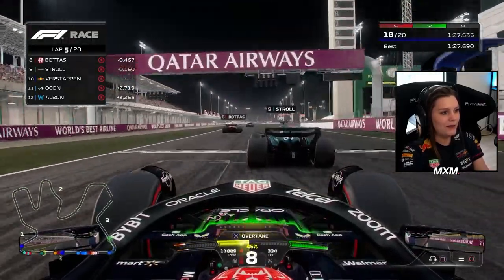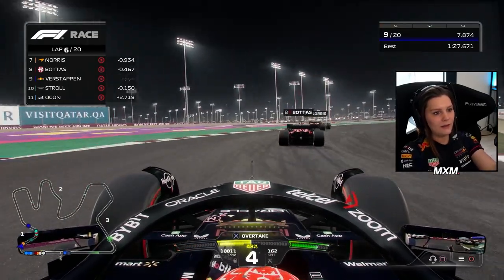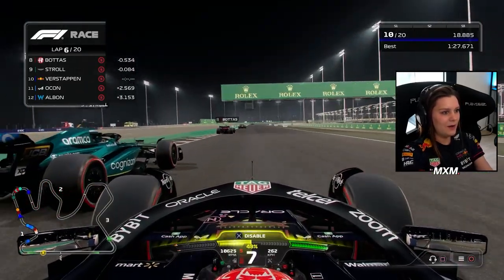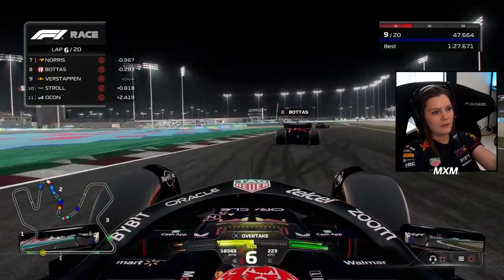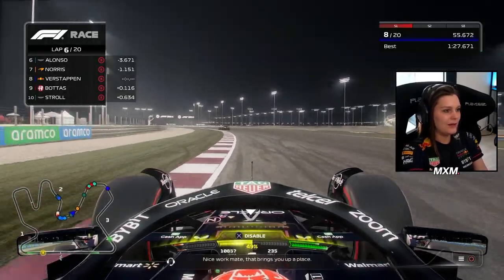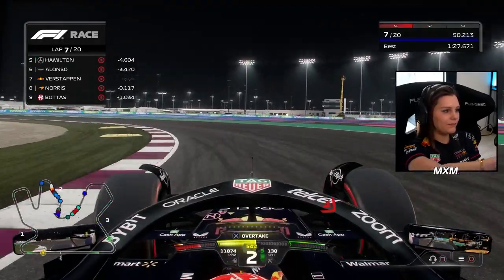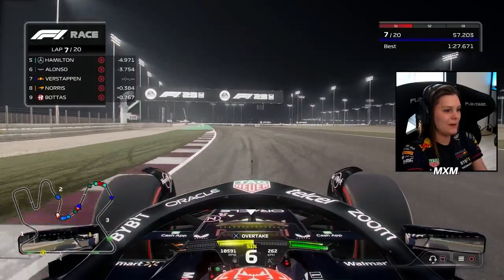Is he going to defend the inside line? Yes, he is. Let's try to get him around the outside, because now we will have the inside line. We need to brake in time — the fight is not over yet. Use some overtake. Now we got him. Closing the gap — he avoided me, but I'll take that. I need to stay close to Norris, stay in the DRS zone and get him as quick as possible. Norris — yeah, boy. That's how we got him.